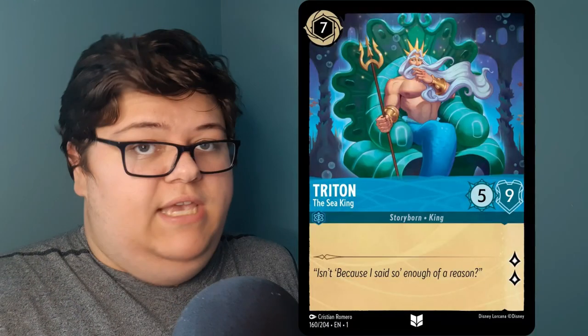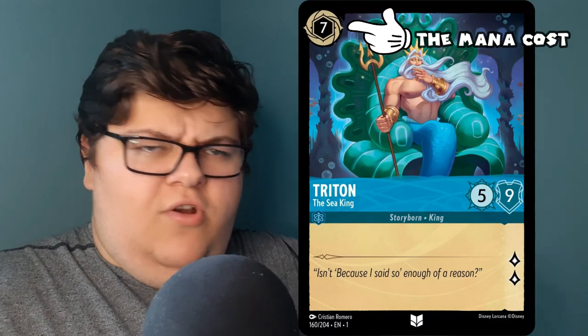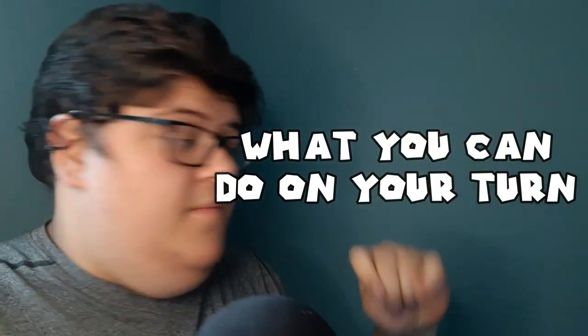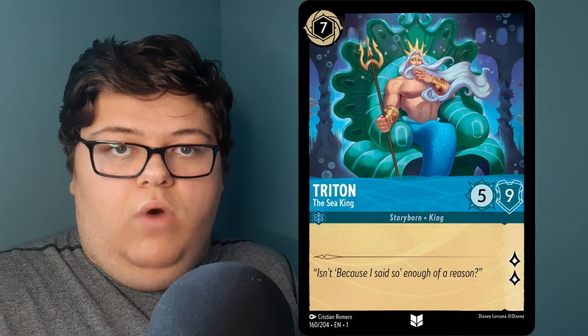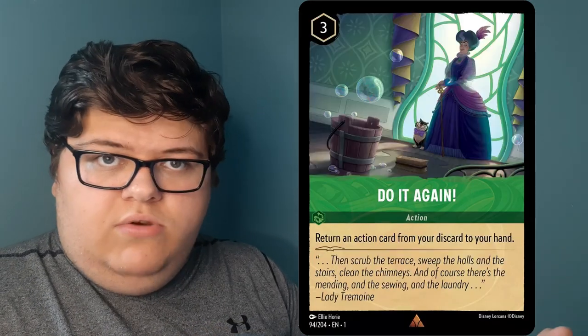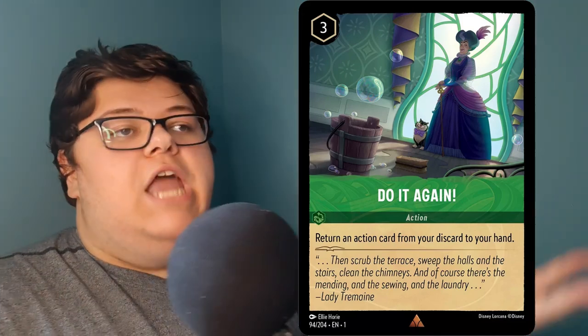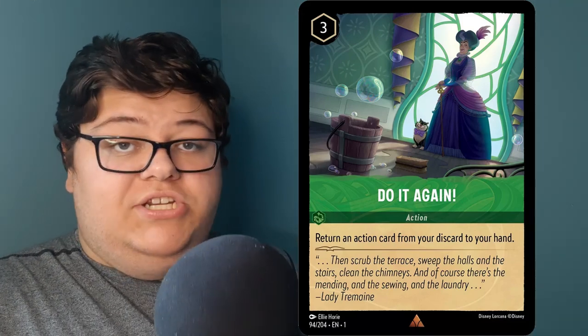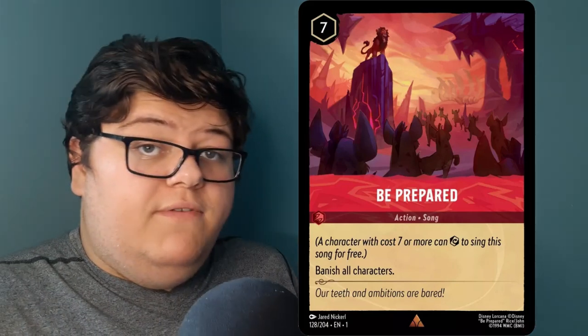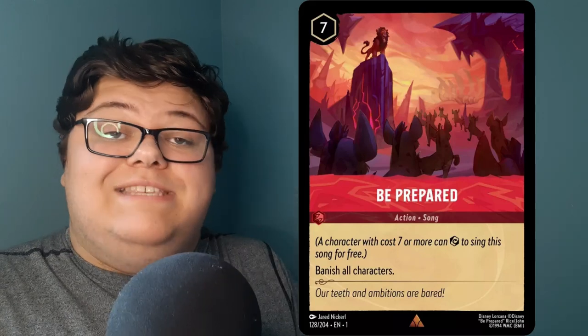Once you've put a card into the inkwell, playing cards works just like Magic and lands — you look at the mana cost and tap that many inkwells for it, except here you're exerting your inkwells. There are four things you can do on your turn. First, you can play a card. There are three card types: characters, which are one-to-one with creatures; items, similar to artifacts; and actions, which line up mostly with sorceries. Notably, everything is done at sorcery speed — you can't cast spells or activate abilities on your opponent's turn. There's also a subtype of actions called songs, which let you pay an alternative cost by exerting a character with a CMC equal to or higher.